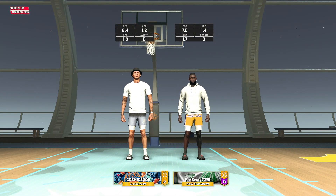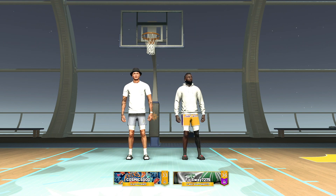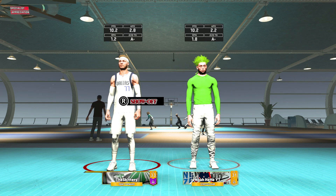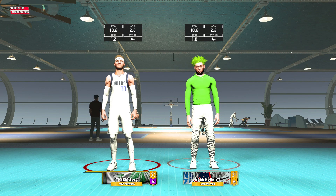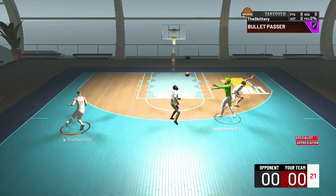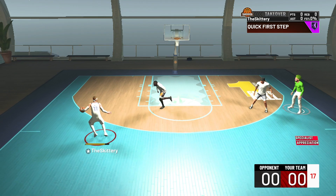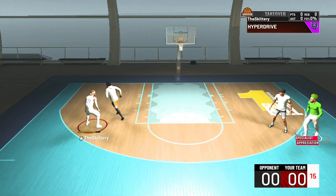Here with game two. As you can see, Luka going up against a 2-way sharp, 98 overall, and a 92 glass cleaner. We got a good matchup ahead of us — no point forward, Noah on a stretch. Let's get into it. Let's see what Luka can do. I probably should have adjusted my badges a little bit because this man is not that quick, and I have quick first step on Hall of Fame.